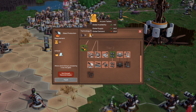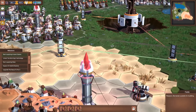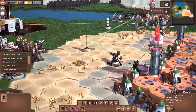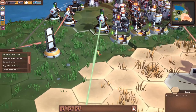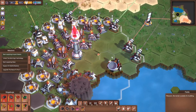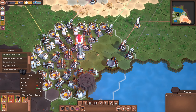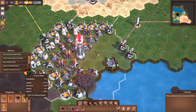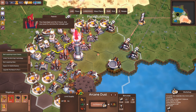We need to ramp up our production of arcane tablets. They are straight ahead - let's run our character over this way and see what our supply situation looks like. Arcane tablets are down here. What do we need? We're short on arcane metal and arcane dust.